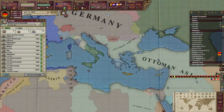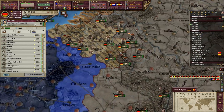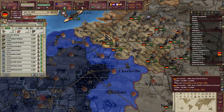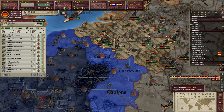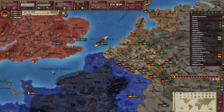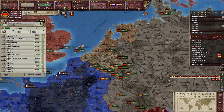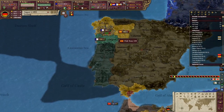Looks like Sardinia or Two Sicilies decided to show up — that's cool. It's actually fine, because that's part of Wallonia. We're going to keep occupying Wallonia, because we're going to own that. Go back to Kiel, I guess.